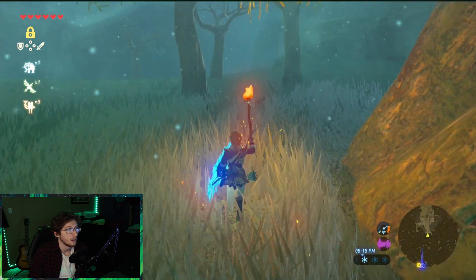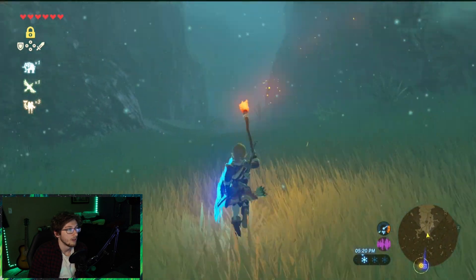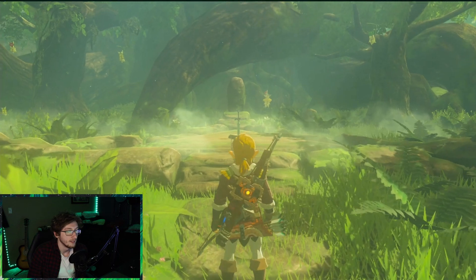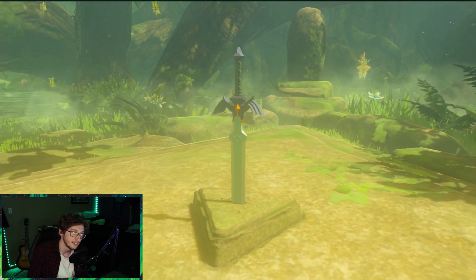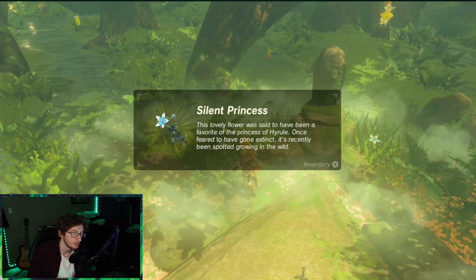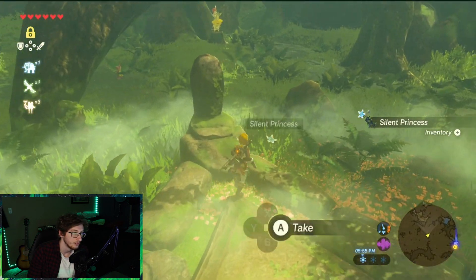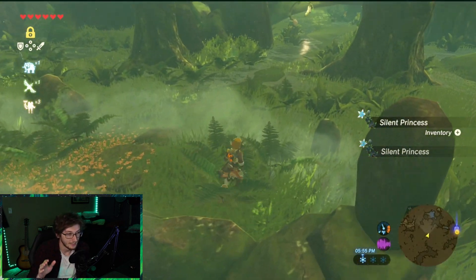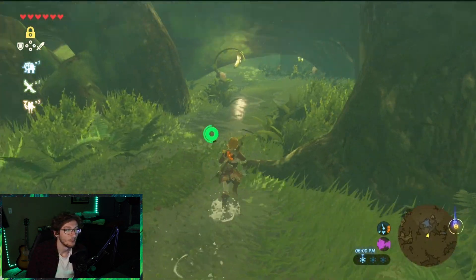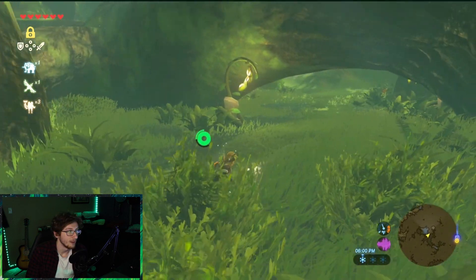I think this is it right here — I have found it. Here's the Master Sword, but we can't get it yet because we're literally just gonna die. I've never actually picked it up before getting the hearts. Let's get the shrine and then see what happens — I don't want to be teleported out of this place and have to come back.